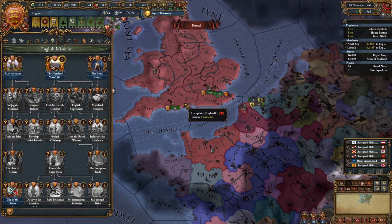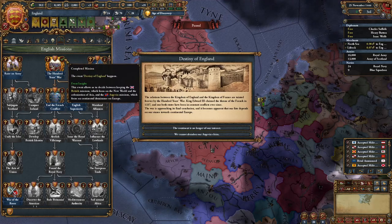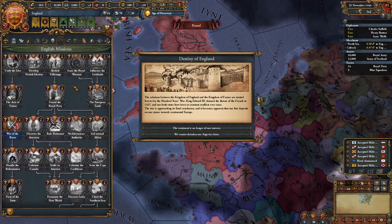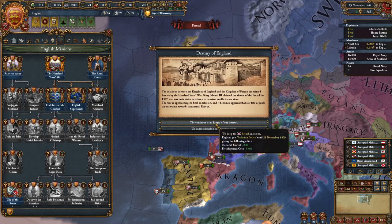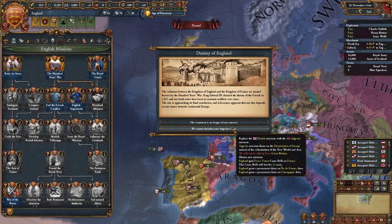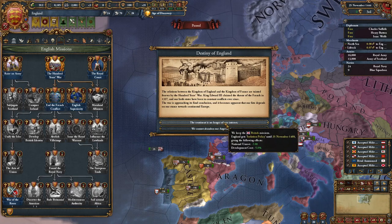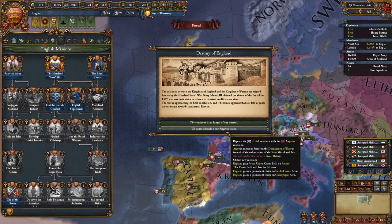Something added in EU4 1.35 is this new mission that allows you to choose two paths: the British missions, which allow you to form Great Britain, or the Angevin missions, which allow you to basically annex all of France — though you cannot form Great Britain with that mission tree. You can choose the British missions for minus two national unrest and dev cost, or 'We Cannot Abandon Our Angevin Claim,' which gives a Force Union CB on France and claims in Champagne. I'm going to choose the Angevin option as it's new and the most fun for both new and experienced players.